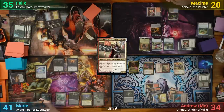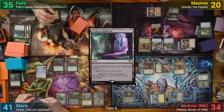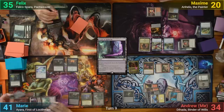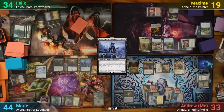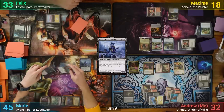Marie draws and gains her 2 life. She plays a Crypt of Agadeem and floats a black from a swamp before sacrificing it to Lake of the Dead. She's got enough to recast Ayara, draining everyone for 1 as it comes in. Marie then brings back the Reassembling Skeleton, draining everyone for 1 again, before going to combat. She goes at Felix with everything she can, dealing 7, and passing.